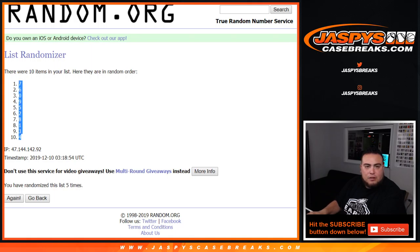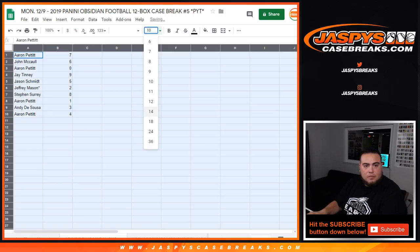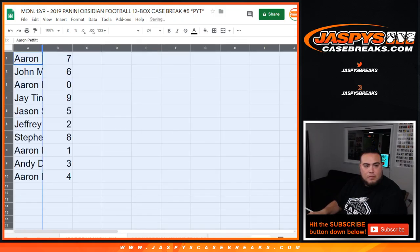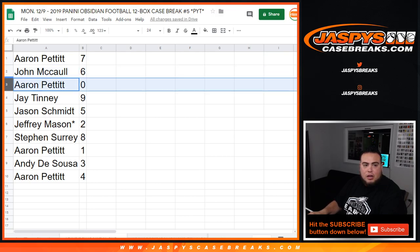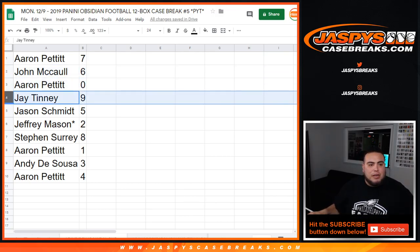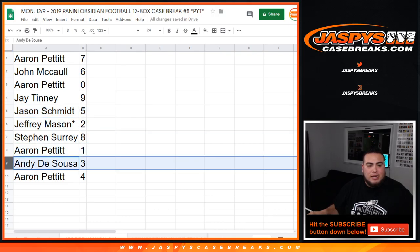7, down to 4. There you go — Aaron, you got 7. John with 6. Aaron with 0, so all redemptions for these teams will be yours. Jay with 9. Jason, you have 5. Jeffrey with 2. SKS with 8. Aaron with 1, so any 1-on-1s. Andy with 3. And Aaron, you have 4.